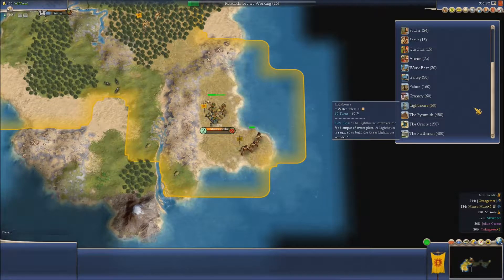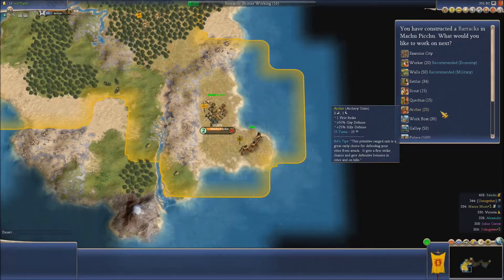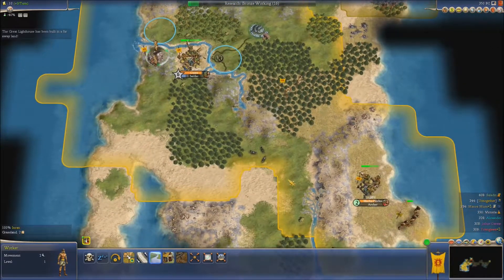I'm kind of surprised that we're not already fighting, to be honest with you, with everybody packed in so close. So we're going to have a second defensive unit here — I think I'm going to start doing that now. We've got a couple of archers up — we'll get rid of the warriors we've got in place.